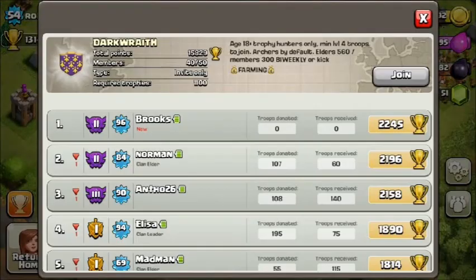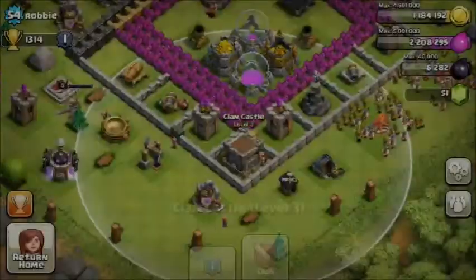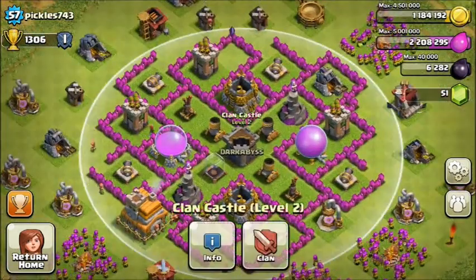If it were me, I'd try to upgrade from cheapest to most expensive — it's an easier order and makes things more even. Overall a very nice base. You are actually in the clan Dark Wave, which is a really nice clan. Thanks for submitting your base.